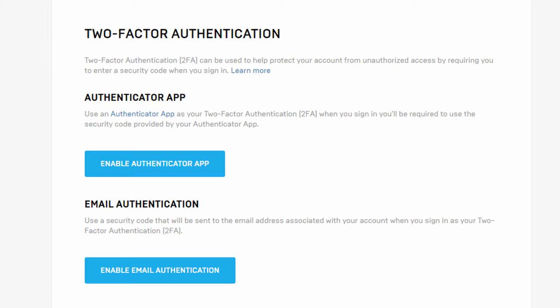You're gonna disable the email authentication, then click on the authenticator app and activate it.